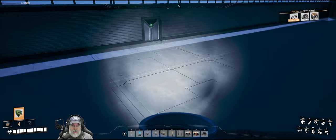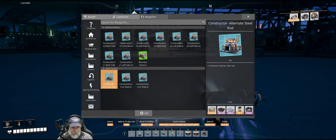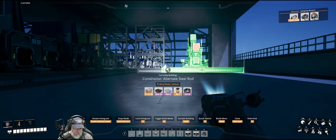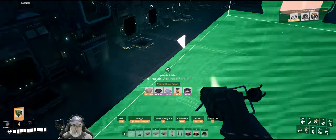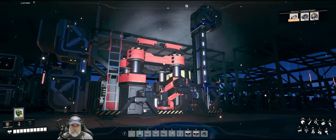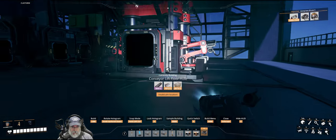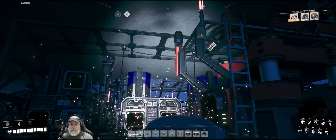That isn't quite it — we have one more machine to set up. This one is very simple, almost wasn't worth putting in the blueprint but I did it anyway. That's going to be the alternate steel rod blueprint. I'm actually going to run this under the floor because I changed it — that's why I have the version two of the other one — but I'm not worried about it.